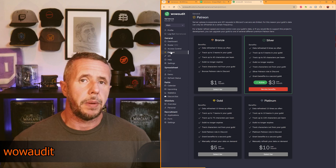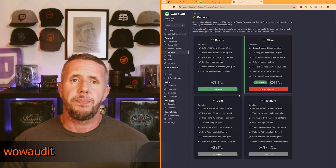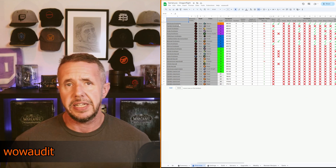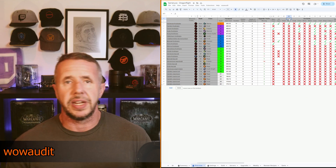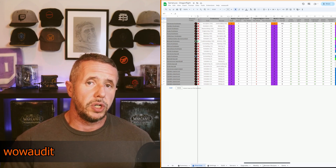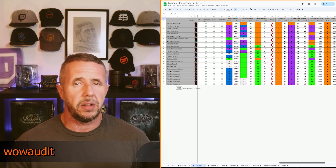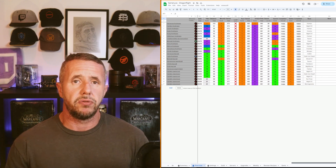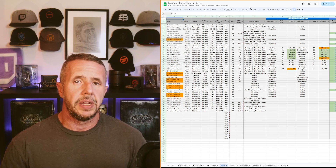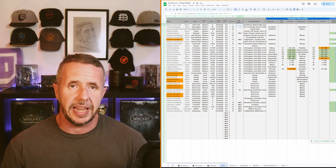WowAudit is the next one. I'm a Patreon subscriber for WowAudit — that's how much I believe in it — and it's one of the best alt and guild management tools around. It allows you to manage your character list, track items, cooldowns, and expansion information such as renown in Dragonflight. It's also a Google Sheet that ties in with their website interface, so if you know a little bit of Excel or Google Sheets you can add your own custom sheets, formulas and functions to customize it even further. I've done a hell of a lot of modding of mine and it's a great way of managing your alts without having to log into the game.